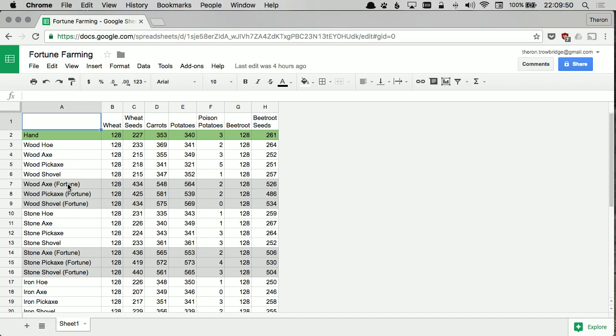That's why on the Minecraft Land Party server I just made a wooden axe with Fortune on it — that kind of maximizes the yield. I'll put a link to the spreadsheet in the description of the video.